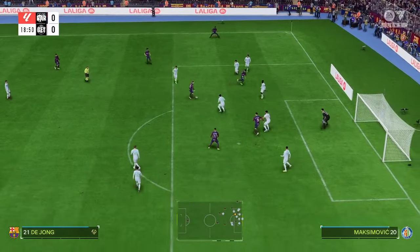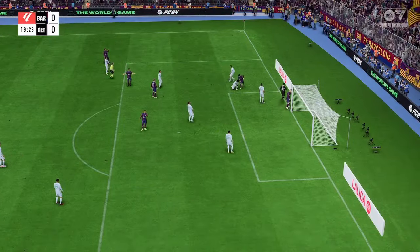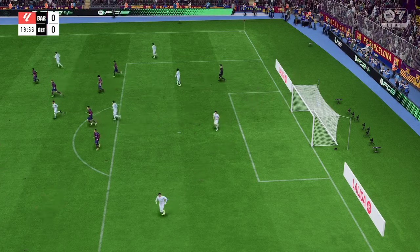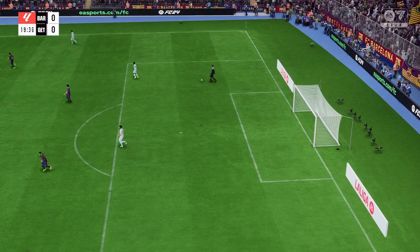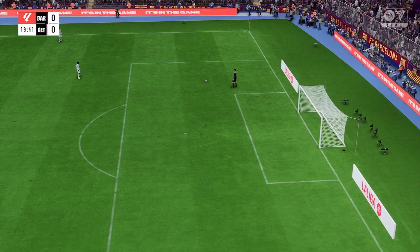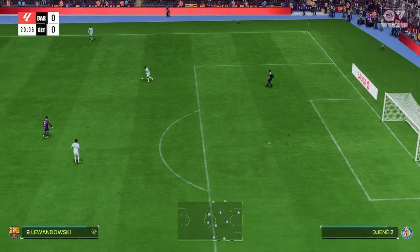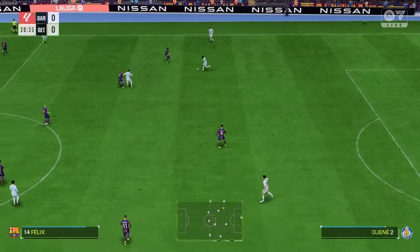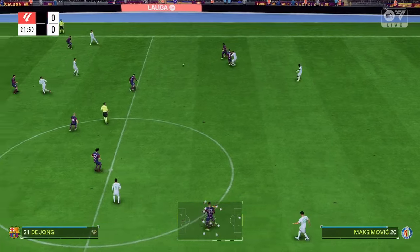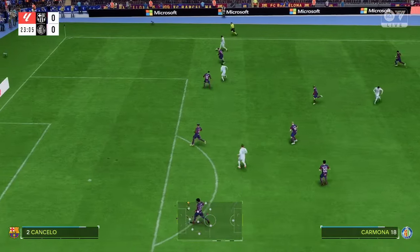De Jong could be offside, unfortunately. The initial eleven for Getafe is a 4-3-3 with two out-and-out wingers, but they do vary their movement — they give width but also make diagonal runs infield when the ball's on the opposite flank. Their performances will be key today.